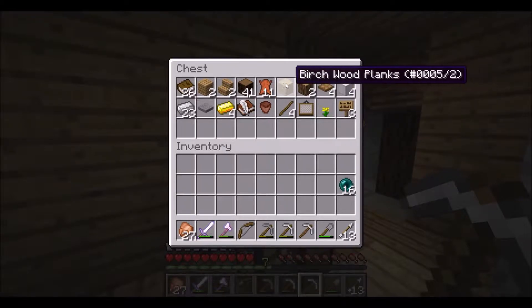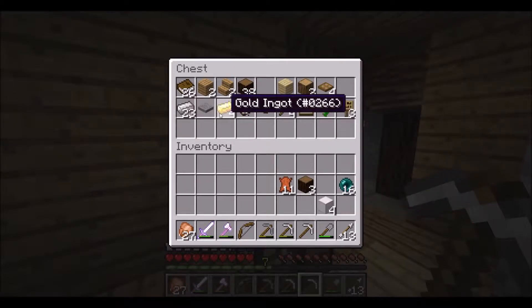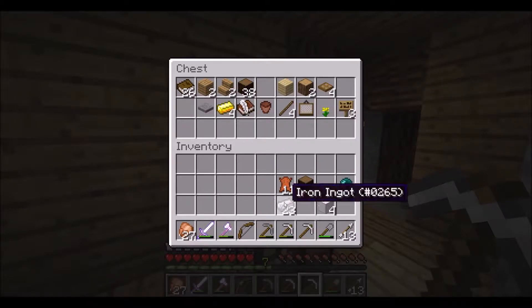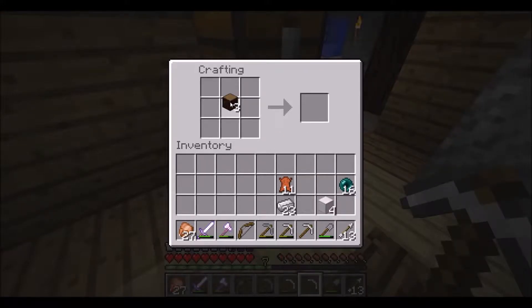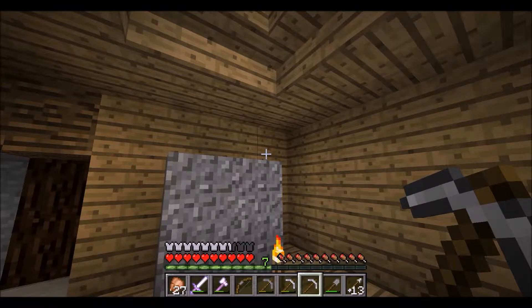Let's go ahead and do the file cabinet first - that's pretty easy. I need some more iron, so we're going to make a bunch of sticks. We're going to be needing sticks all throughout this process. I'm going to go kill that spider and I'll be right back, because it's just going to annoy me if I try to record this.